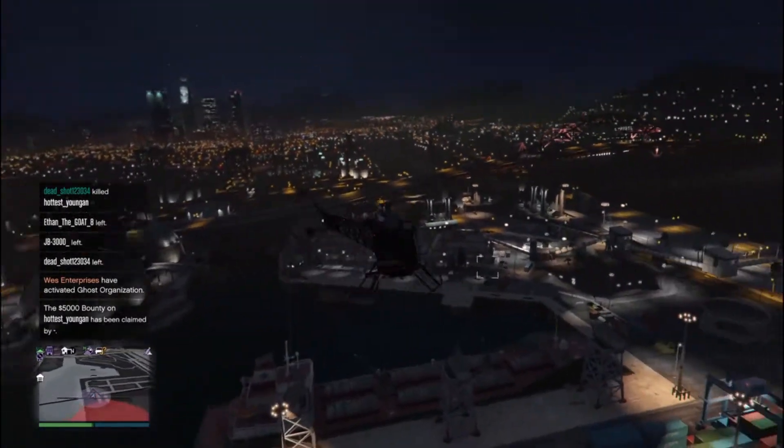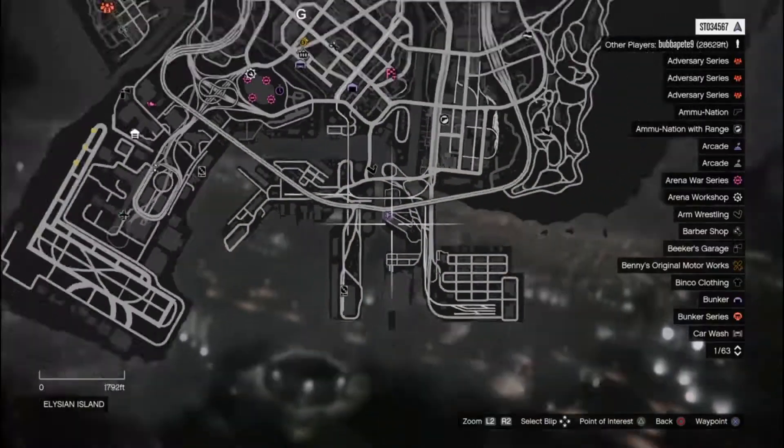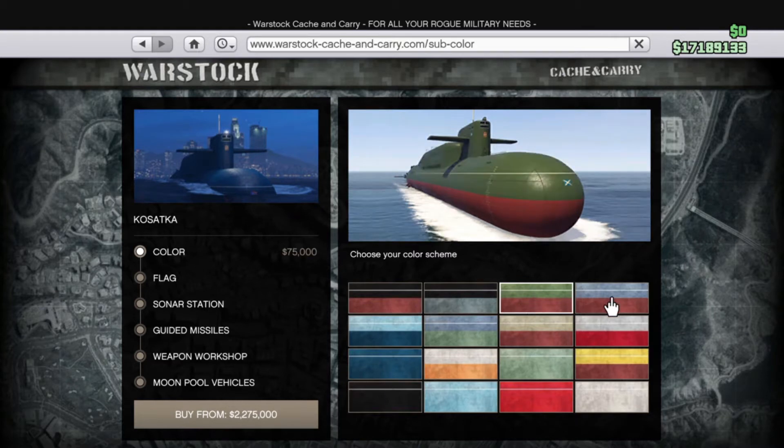You meet up with Miguel and discuss breaking into the island to get some files — that's how the heist starts. Then you have to buy a submarine. We all thought it was going to be super expensive, but it's only 2.2 million dollars, which honestly isn't bad considering how much vehicles cost in GTA Online these days.